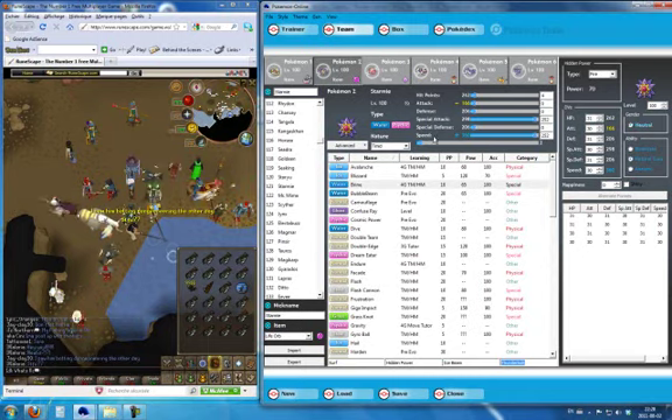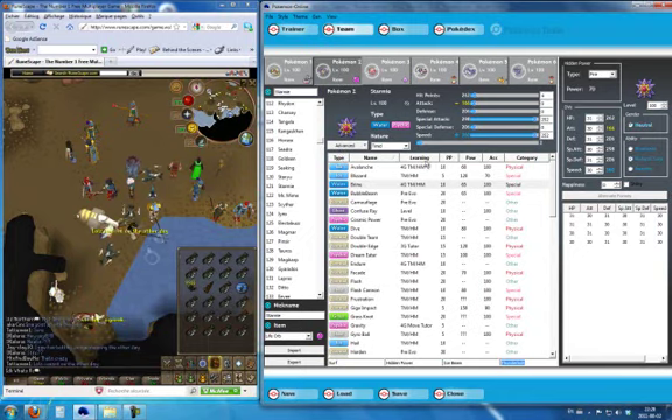He's max speed so he can outspeed nearly everything. He has Natural Cure, so his status condition is cured upon switching out. That's pretty much it.